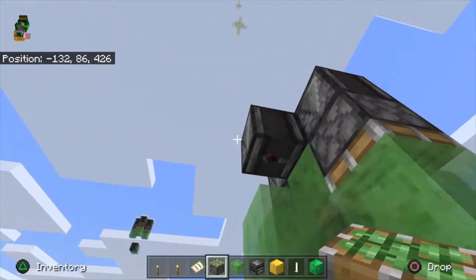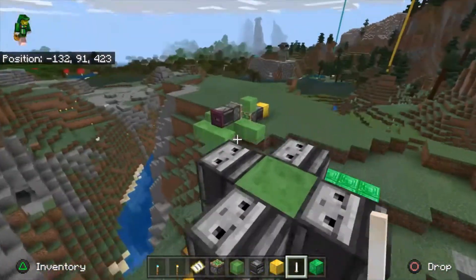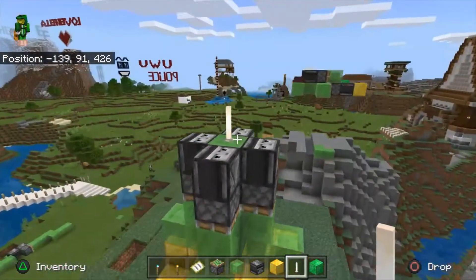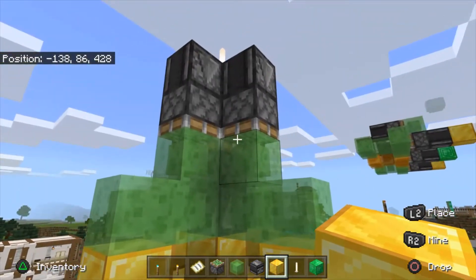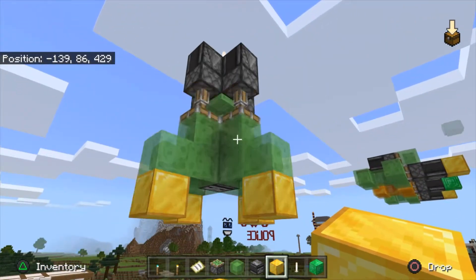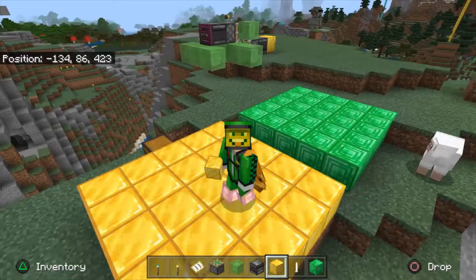The rest is cosmetics — it's not necessary, it just makes it look better. There it is, a working rocket. All you have to do to trigger it is place a block. Okay, don't judge me on that mistake.